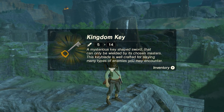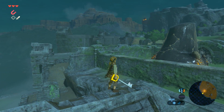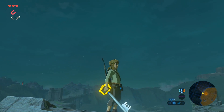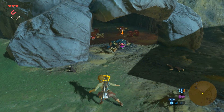The description reads: 'A mysterious key-shaped sword that can only be wielded by its chosen masters. This Keyblade is well crafted for slaying many types of enemies you may encounter.' Now, the one complaint I have towards this mod is that Link actually holds the Keyblade the wrong way up — the teeth of the Keyblade are facing upwards opposed to downwards, like it's meant to within the video game. That's one minor detail that should be changed.